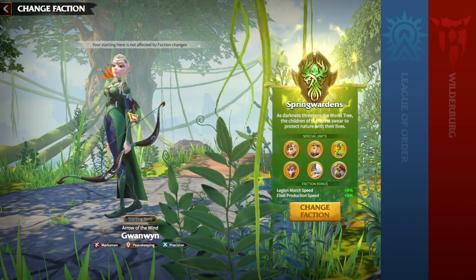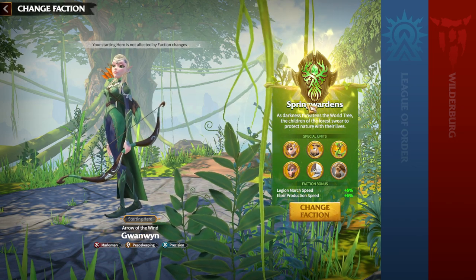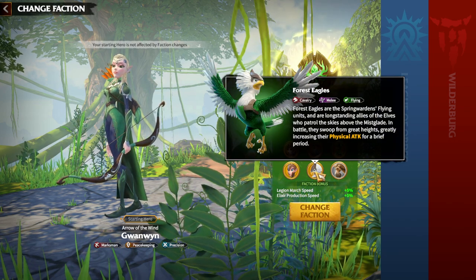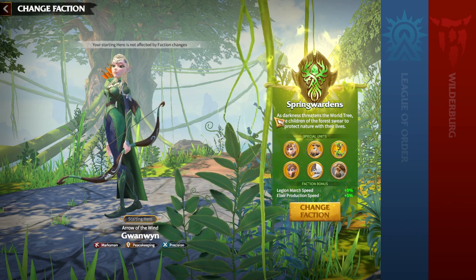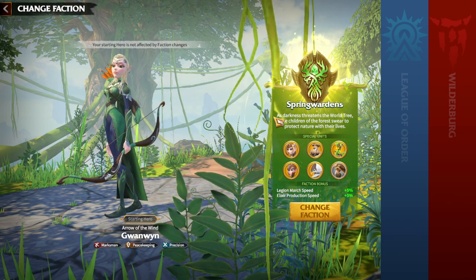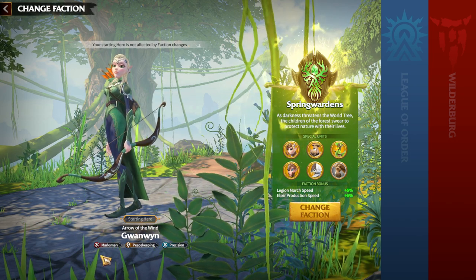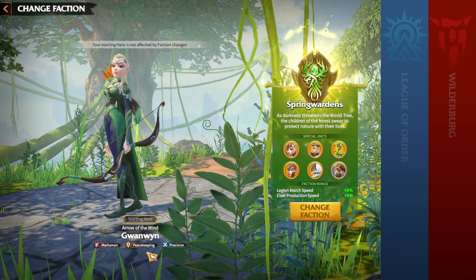First, Spring Wardens. The main hero is Gwenwin, who is a marksman, but it's easy to make a mistake — when you see the starting hero is marksman, you think Spring Wardens is a marksman faction. That's totally wrong. Spring Wardens is more of a cavalry faction, because you have to look at the special unit of this faction, which is Forest Eagle — a cavalry melee flying unit. Don't make this mistake: Gwenwin has peacekeeping and precision, but it's not a marksman faction.